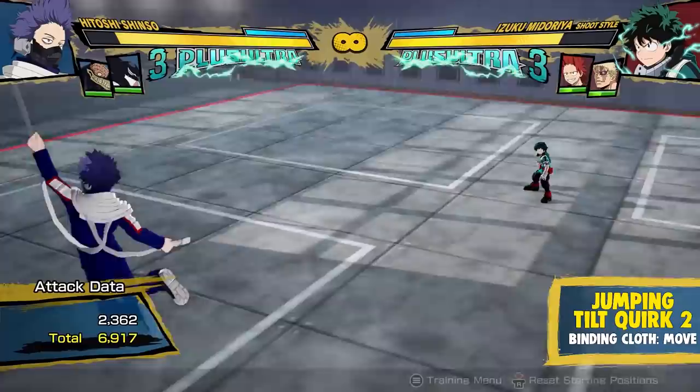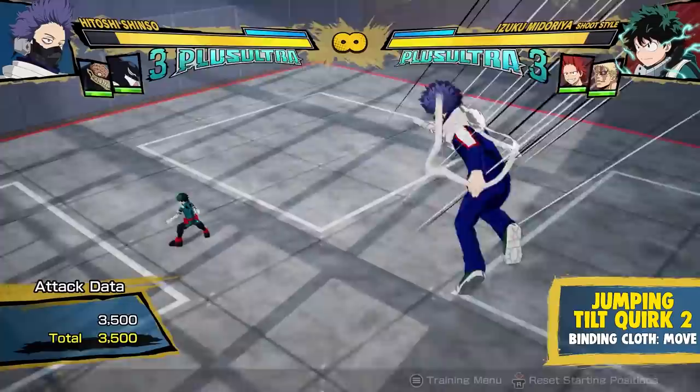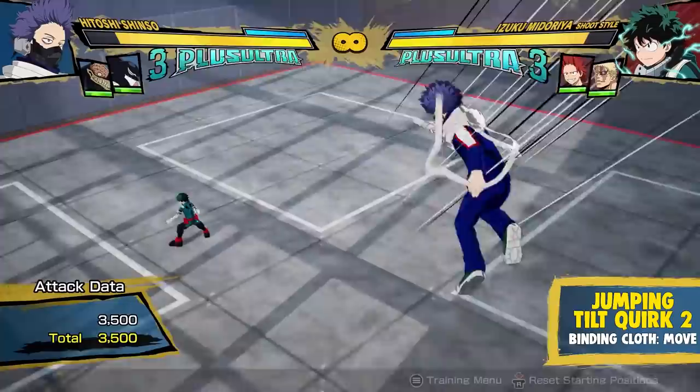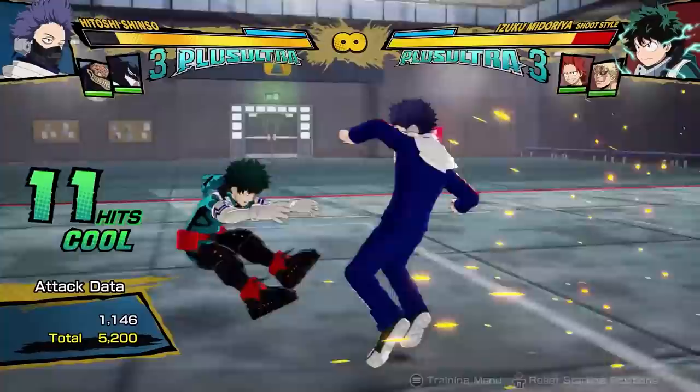In the air, his tilt quirk two is different — Shinso goes full Spider-Man. If you keep holding a direction after you throw your cloth, he'll swing a second time in that direction. And if you hit the quirk button again, he will attempt to dive kick the opponent, though this move has limited range and can be pretty easy to punish. You can throw the kick after the first or second swing to stay unpredictable, and if you actually connect, this move deals quite a bit of damage. It's also awesome for when you try to approach from the air and they block — you can just swing back to safety.